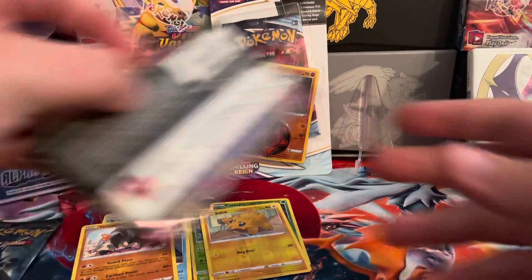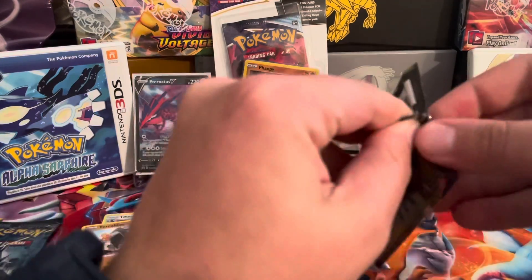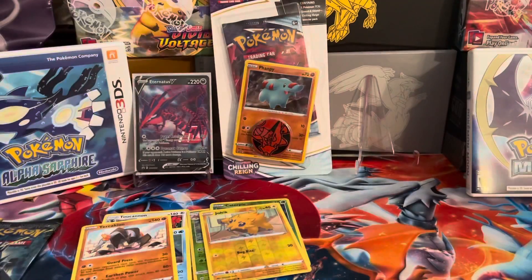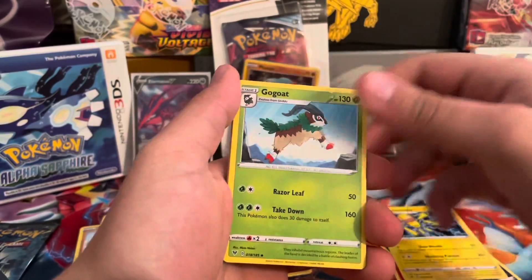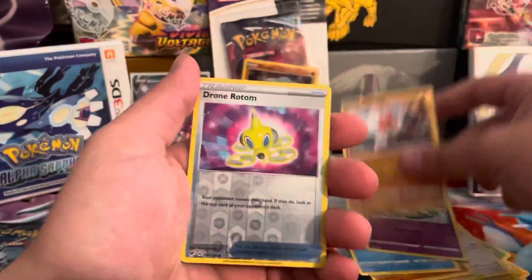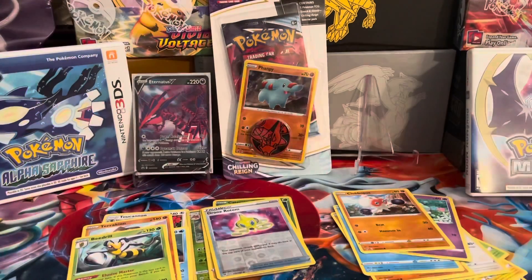I'm really hoping that my luck will change, because if I don't pull anything I'm probably going to scratch this video — I like to at least show that I pull things. We have Fire Energy, Sableye, Galvantula, Gojot, Whismur, Driller, Whelmur, Cottony, Clopopus, Drone, Rotom, and Beedrill Non-Holo. Four green codes in a row.